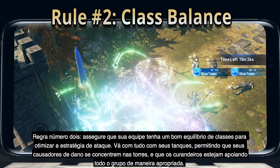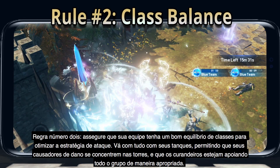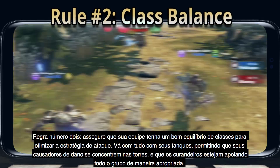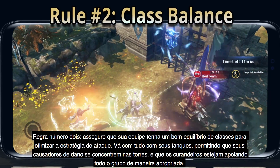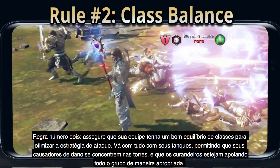Rule number two: make sure you have a good balance of classes to optimize your attack strategy. Go in heavy with your tanks, allowing your damage dealers to make it rain on those towers, and healers properly supporting the whole group.